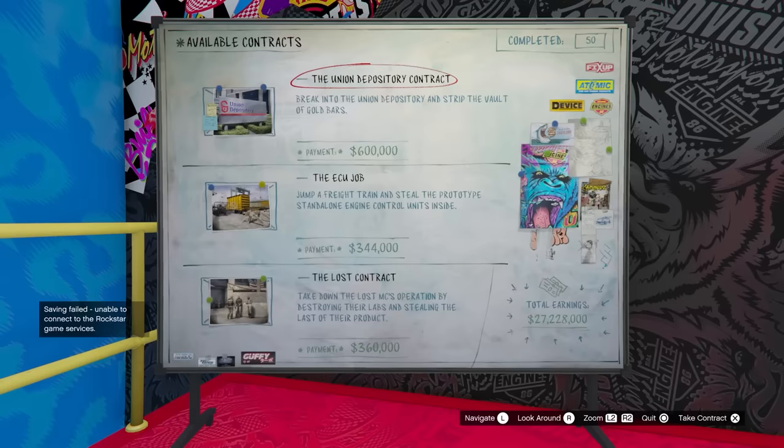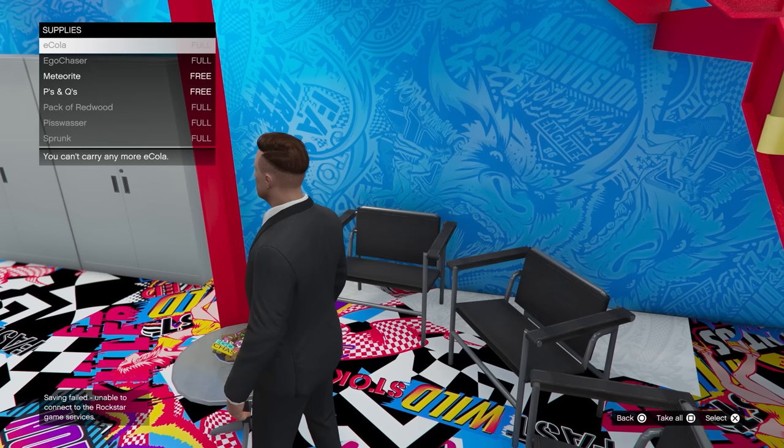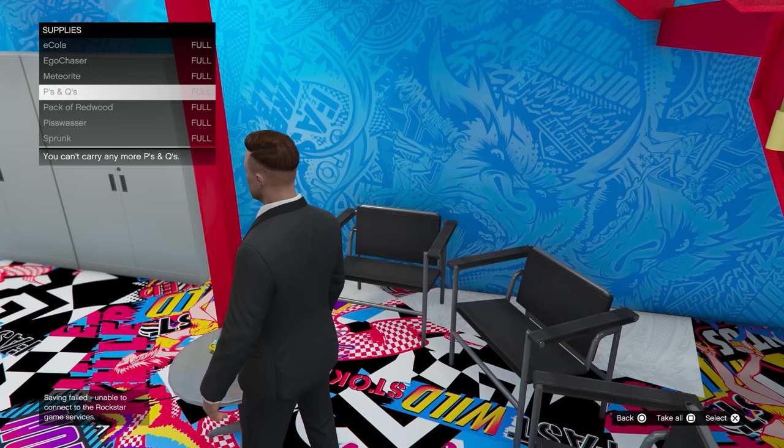Before starting up any setup missions, and especially the finale, make sure to go down to the bowl on the first floor where you're able to grab and replenish snacks. Snacks allow you to replenish health, which can be very helpful for things like the Union Depository contract or the Agency Deal.